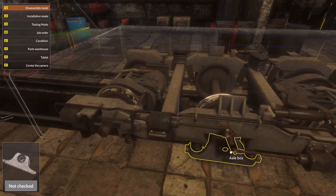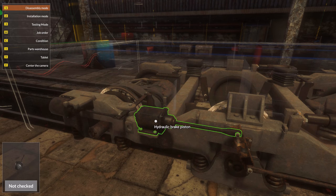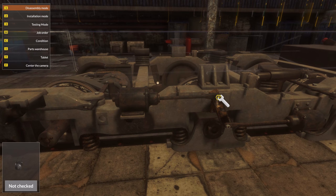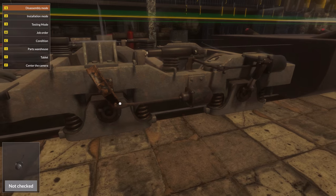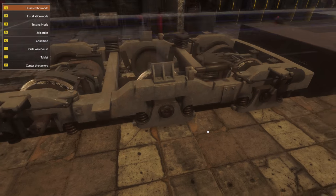Anything else that looks rusty? That thing over there — we need to take everything off. You know, thinking about it, it must be quite interesting being an actual train mechanic. It would be interesting to see what kind of tools they use, because when you're repairing a car you use wrenches and this and that, but for trains everything is a little bigger and quite a lot heavier, so the tools are likely bigger as well. Would be quite interesting.